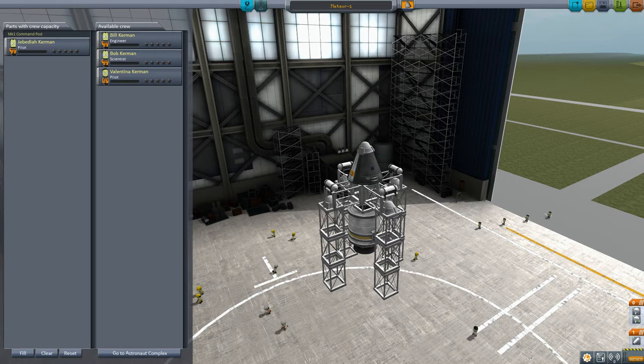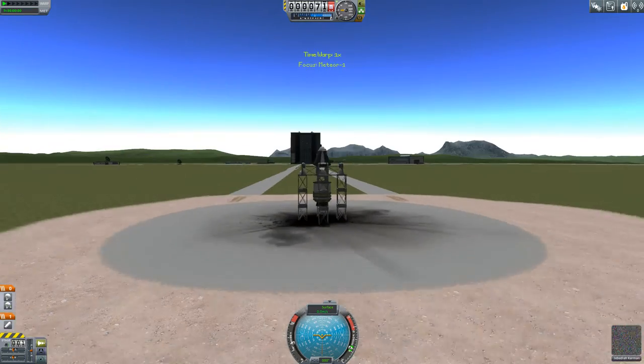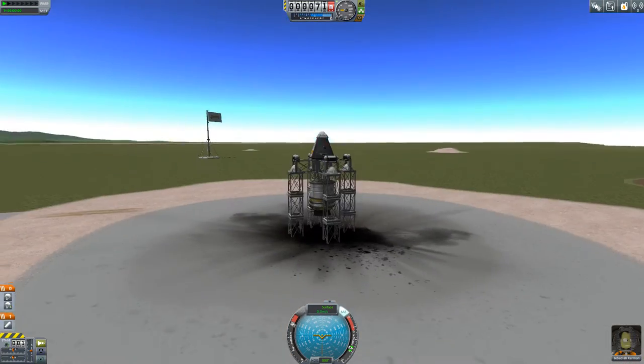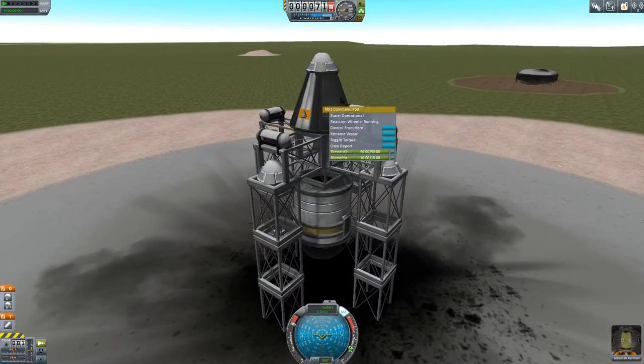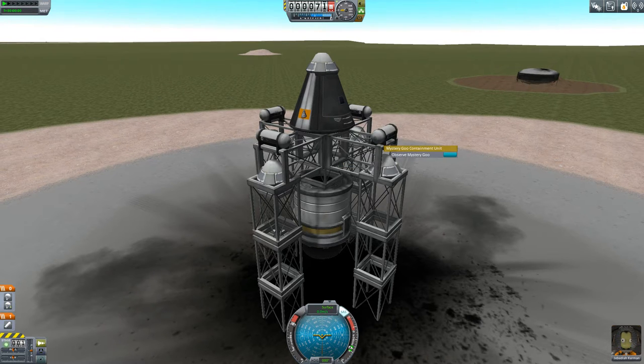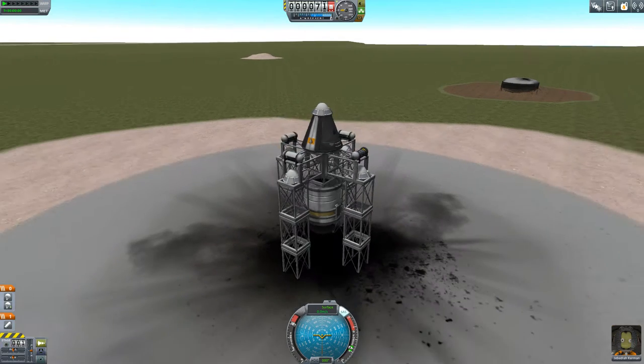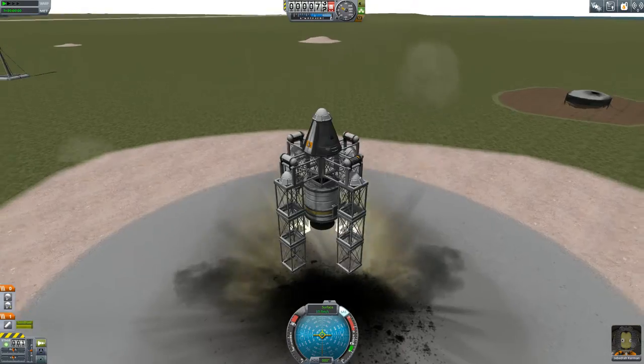I'm going to save this and let's give it a whirl — hopefully I don't kill Jeb, that would make me very sad. Ooh, starting launch pad. Okay, let's go ahead and get some science going. We'll take a crew report, keep that data. Observe the goo, keep that data. And go blast off — whoa, that was surprising. Observe the goo, keep that data.